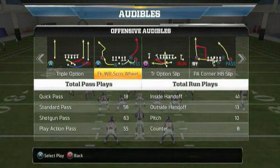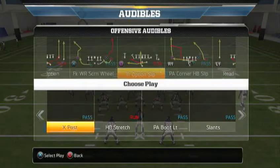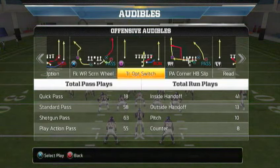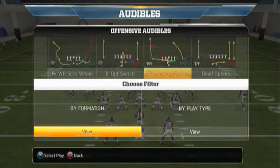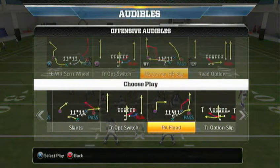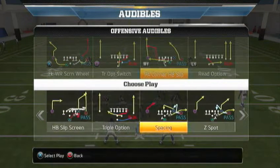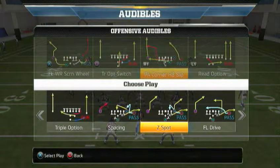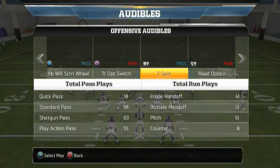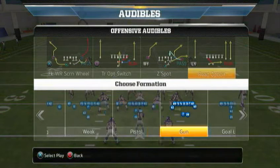Again, triple option slip — we're actually going to be changing this. I just thought of something, so we're going to go with a different direction. We're going to go triple option switch out of the pistol. I know people were asking for the pistol, so that's why we decided to do it. On the fourth audible, we're going to go with the Z spot — I'm feeling good in the Z spot. That way you have a pretty nice pass out of the pistol.